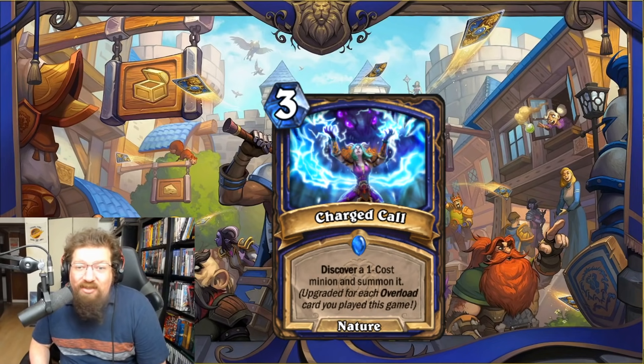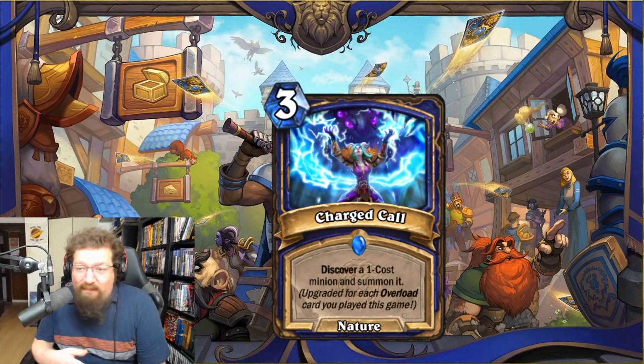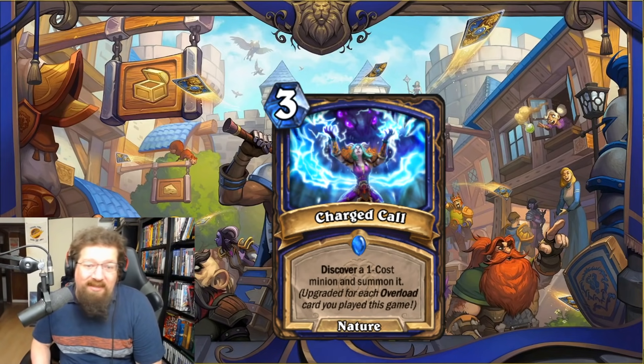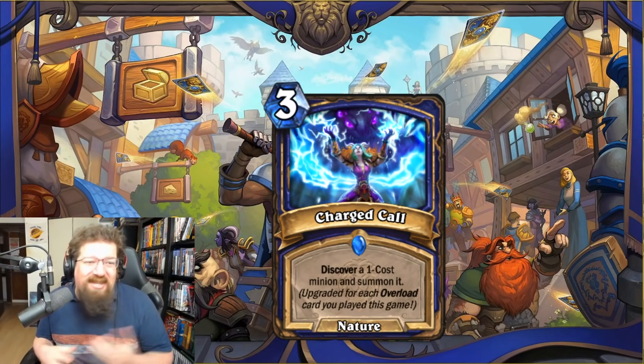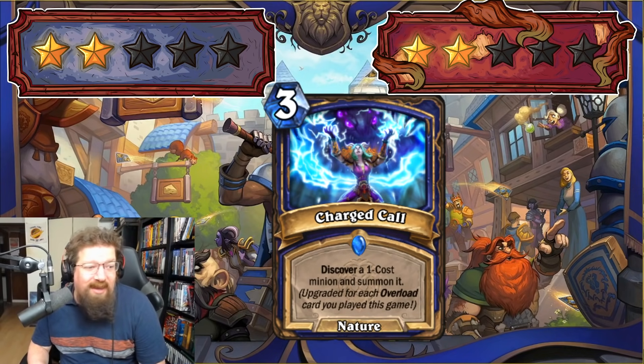We have Charged Call — three-mana spell: discover a one-cost minion and summon it, upgraded for each overload card you've played this game. Play a few overload cards and you can discover a three-drop; play eight overload cards and you can get a nine-drop. It's a flexible card, but is the minion going to be impactful enough? I don't think so. It's pretty crazy — you can get a three-mana 10-drop — but Shaman has so much good stuff and I don't think this sneaks in. Two in Standard and Wild.